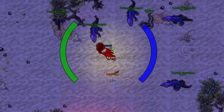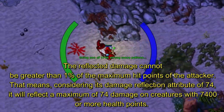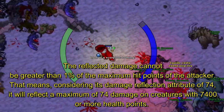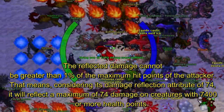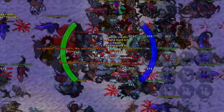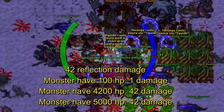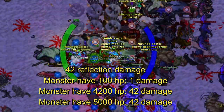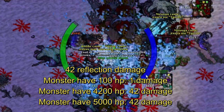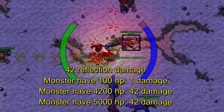But how does this reflection really work? The reflection damage is dependent on the HP of the creature and the maximum HP of the creature. So if the monster has 100 HP, the reflection can deal a maximum of only 1 damage with the shield. But if the monster has 4200 HP, the shield can deal 42 damage. If the creature has 5000 max HP, you will still only be dealing 42.